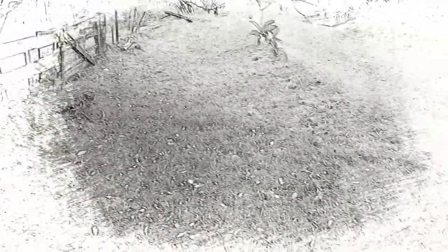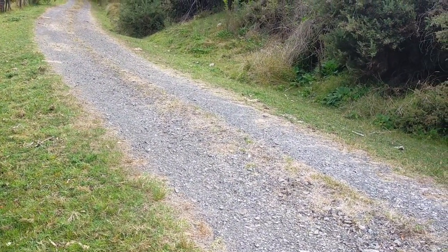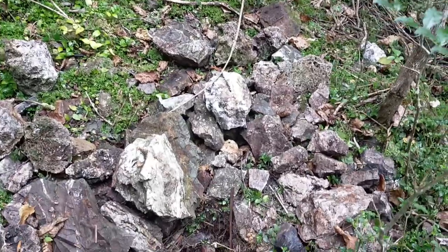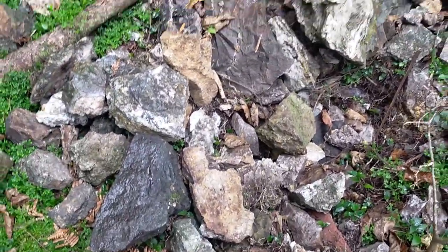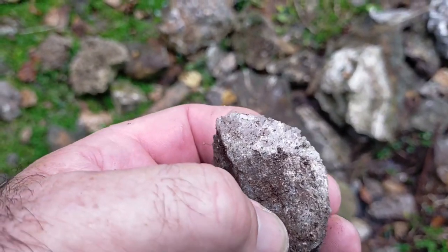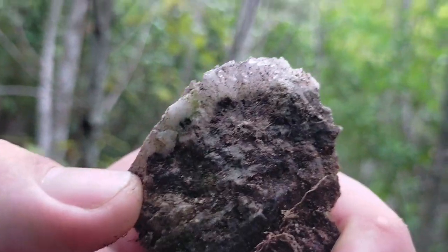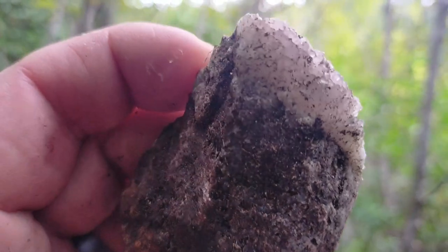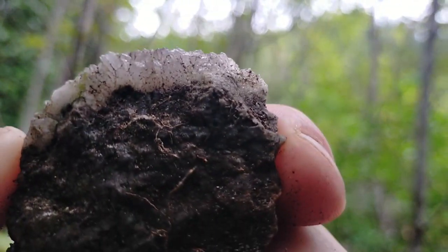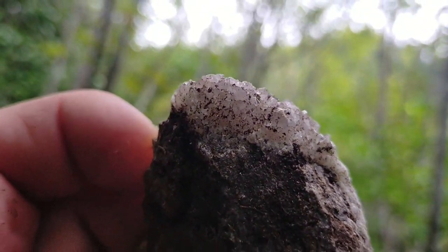We'll carry on down the track here and go have a look at these mines. And here we are, up in the tailings. And already, I just walked in, looked down, and there's a very small piece of light amethyst crystal in there. Pretty cool — it's promising for a start. So we'll go down here and have a look.